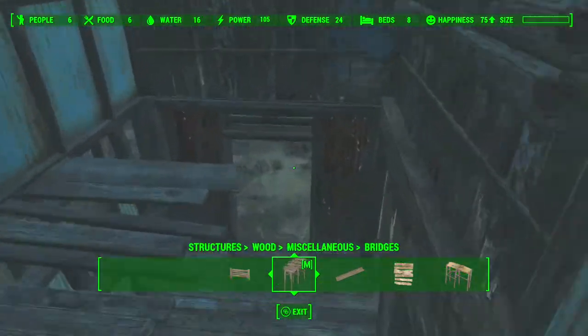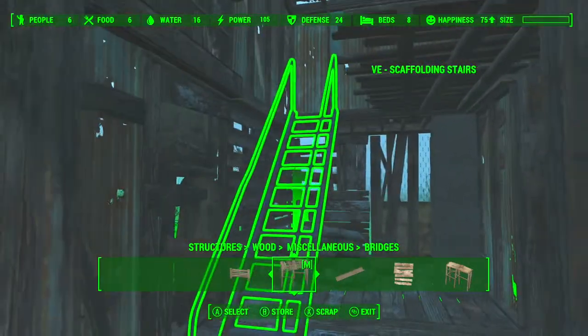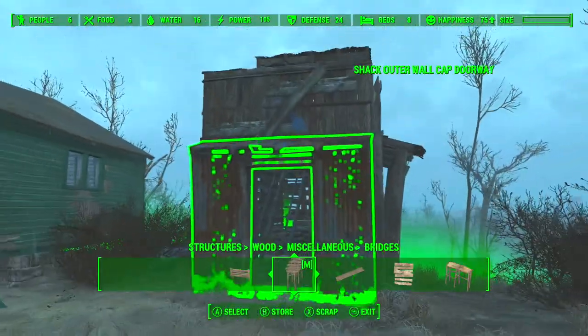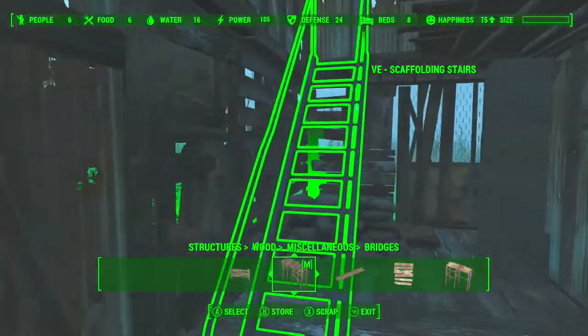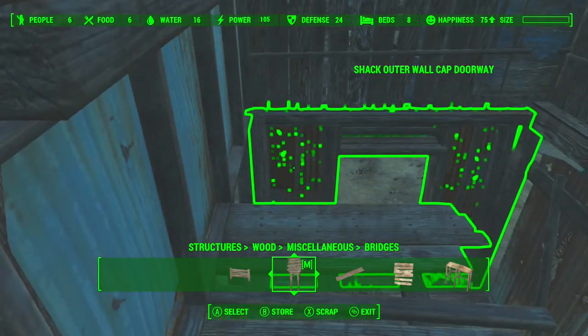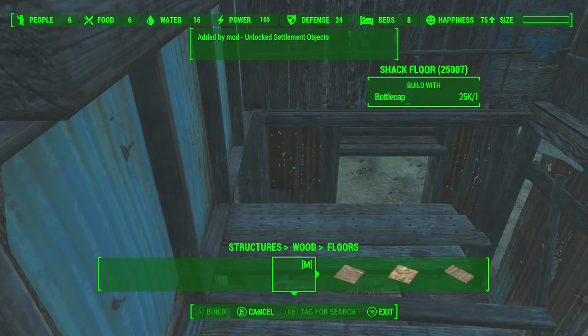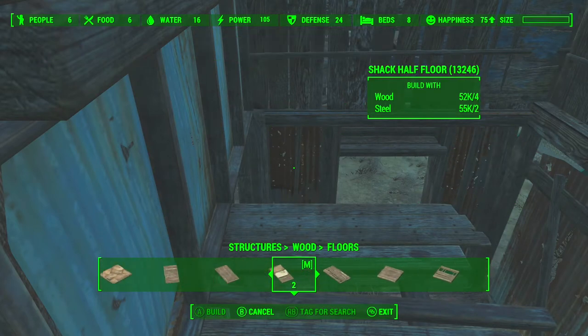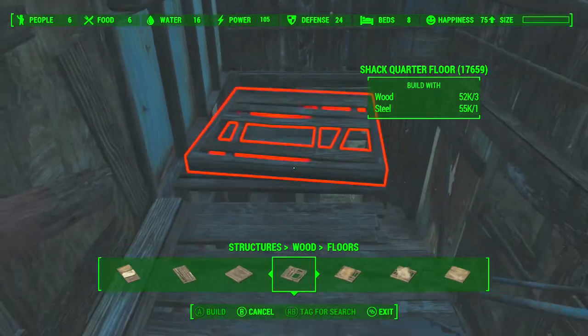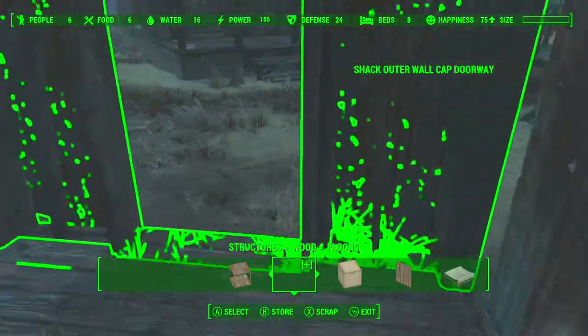Put the ladder back in and we're nearly finished. One more floor piece and we're pretty much done. Have a go at this - it's a nice little house for a settler, and you could put a whole row of them. It doesn't take up too much room, and for me it's perfect in Sunshine Tidings - the materials seem to work well there.